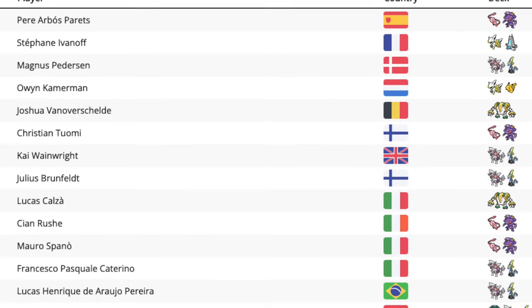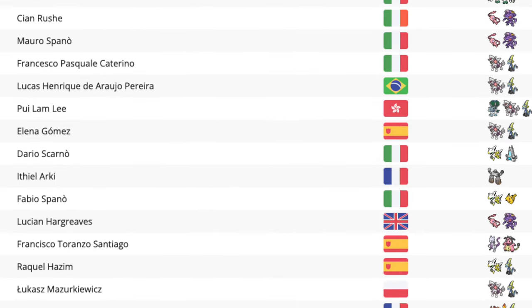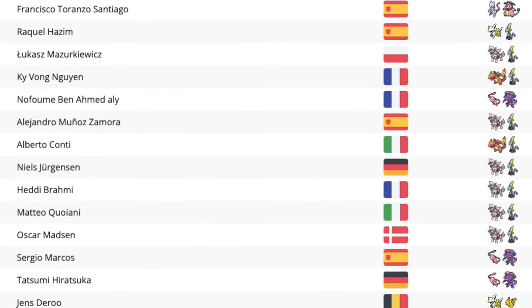Now there's two ways to look at this — competitive and friendly. If you're looking at a more competitive deck list you're normally going to look at the meta game. These are going to be decks that pop up at tournament, so you're going to have to look at tournament reports, see which decks are popular. Currently we've got Palkia, we've got Mew, we've got Arceus.